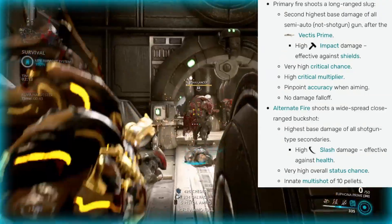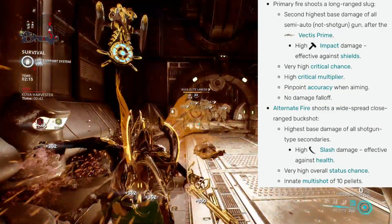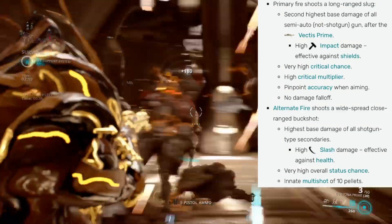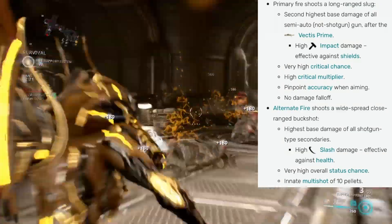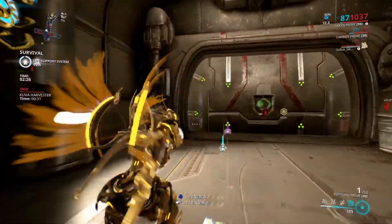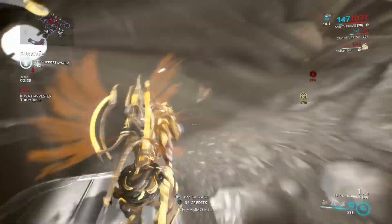The alternate fire shoots a widespread close-range buckshot — highest base damage of all shotgun-type secondaries. It has high slash damage effective against health, very high overall status chance, and an innate multishot of 10 pellets. This weapon is okay to take to the Steel Path.